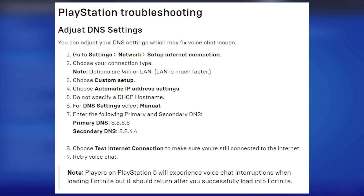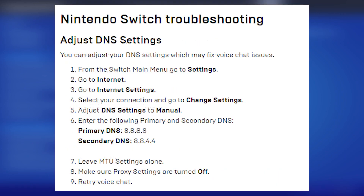Next is Nintendo Switch, after which we'll move on to PC troubleshooting. For Nintendo Switch, it's again just adjusting your DNS settings. Go to the Switch main menu, head into Settings, then Internet, then Internet Settings, select your connection, and go into Change Settings. Adjust DNS settings to Manual and enter primary DNS 8.8.8.8 and secondary DNS 8.8.4.4. Leave the empty settings alone, make sure proxy settings are turned off, and then retry voice chat.